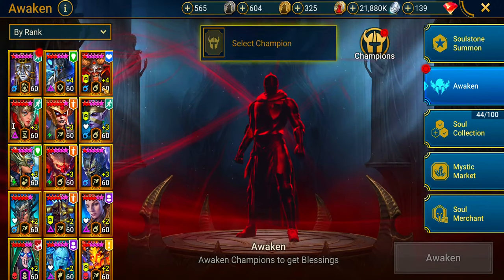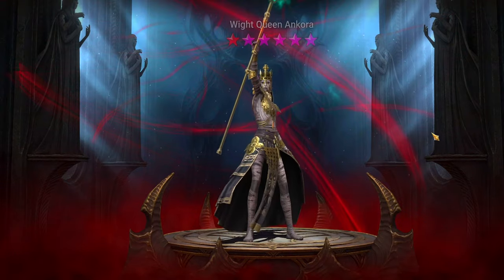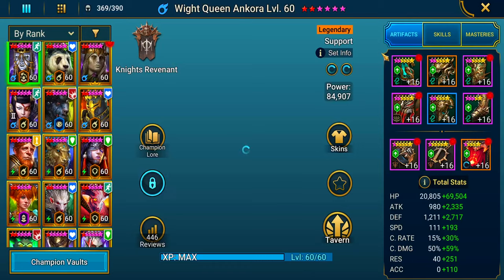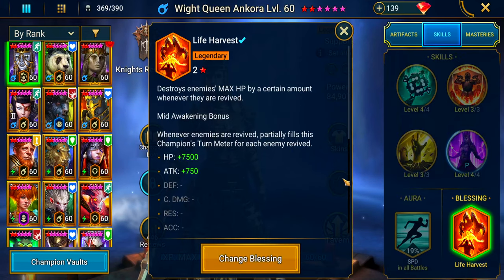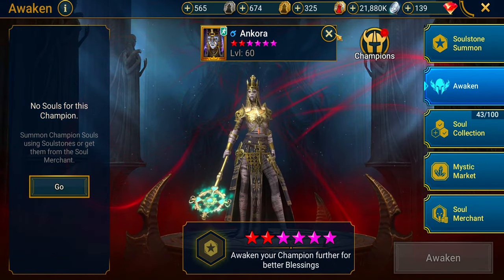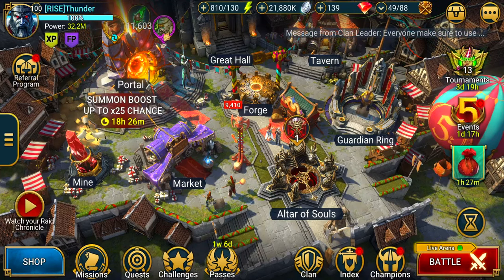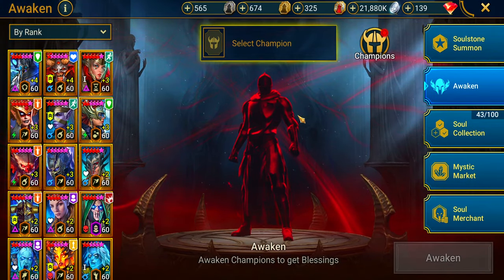Hold on — let's buff up Ankora, the white queen Ankora soul. For all you guys wondering, the blessing I have on her is Life Harvest. You can't really go wrong with these blessings — I really like Life Harvest on her. You could use Intimidating Presence or pretty much anything. Who else can we awaken? I guess we can't use any of those souls I pulled — I must already have them.